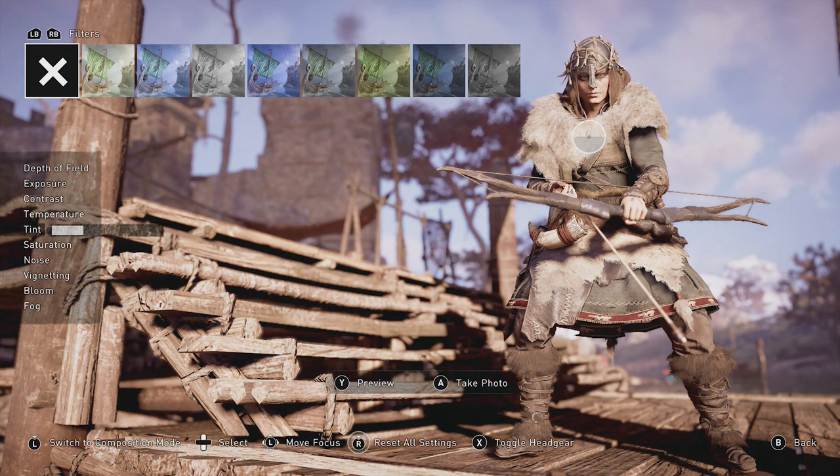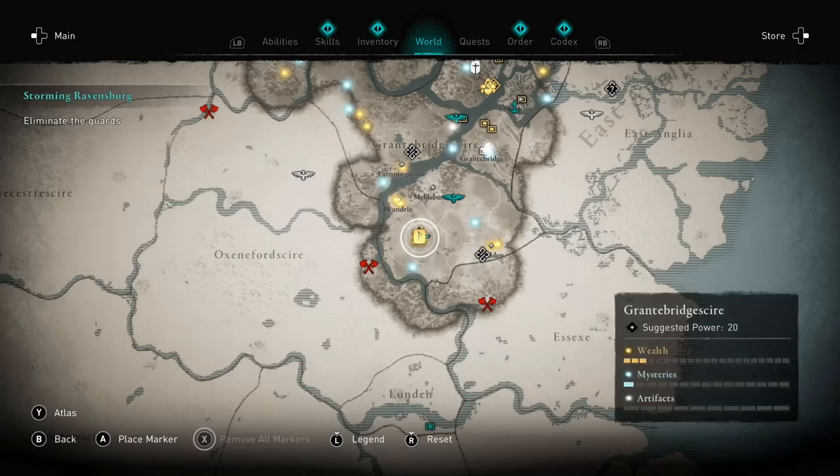You can find it in Leicestershire Shire and Grantsbridge Shire — three pieces in Grantsbridge and two pieces in Leicester. I cleared out Grantsbridge Shire first, and in doing so you need to help a Viking reclaim her town, then go after the person that took it away from her as well as find the betrayer.